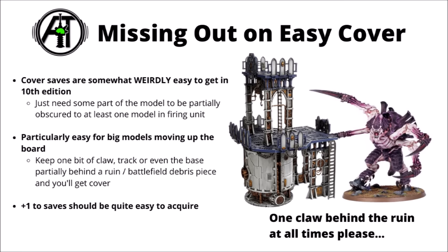First up, one thing that people probably should be doing a little bit more in 10th edition 40k is making sure that all their big models are basically getting cover practically all the time. Games Workshop did write cover saves in 10th edition to perhaps be weirdly easy to get. There's quite a lot of terrain pieces that only need to have part of the model obscured to one model in the enemy unit, and your entire model gets a cover save. Ruins in particular work that way, and everything from battlefield debris, hills and steel buildings can also grant cover as well.